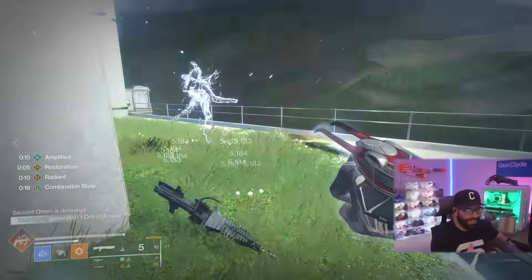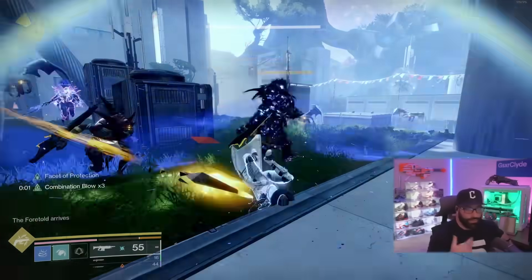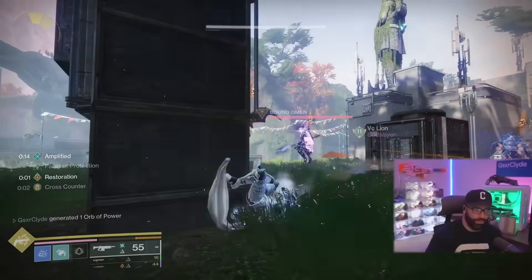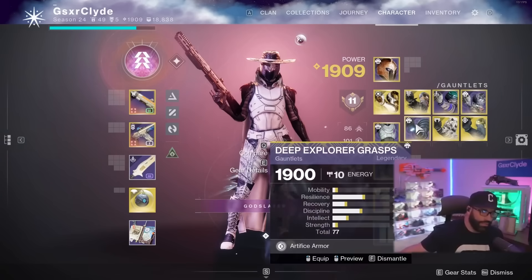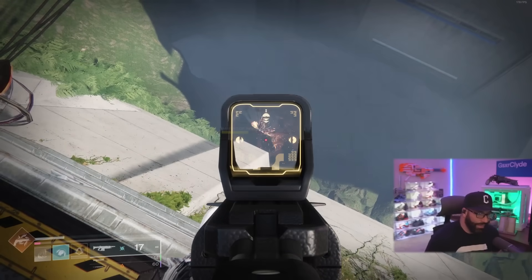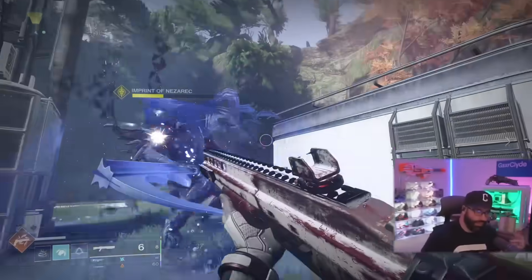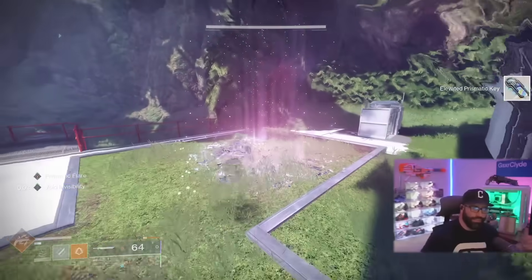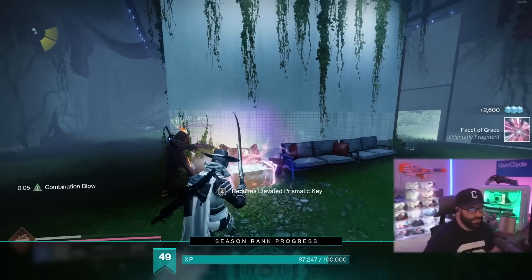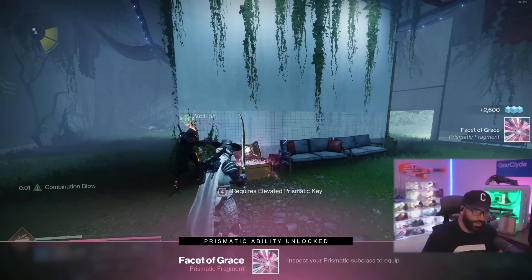For the next one, this is the Grace fragment. We were on the rooftops where the enemies spawn, snooping around trying to find the next prismatic chest. We found it and realized we had to complete some hidden objectives to get the chest open. Once the Tormentor spawns after doing all the objectives he falls off the map, then respawns — kill him and you'll get the Elevated Prismatic Key to open the prismatic chest and unlock the Grace fragment.